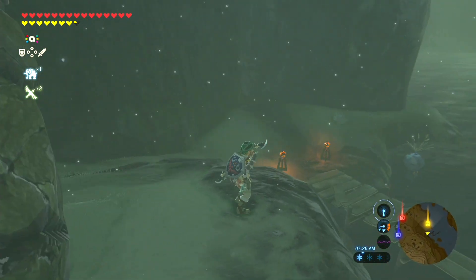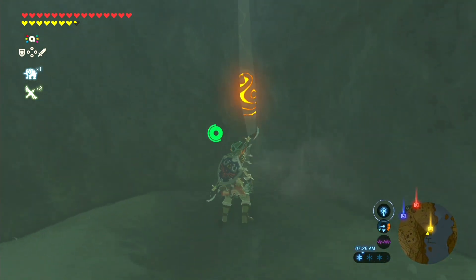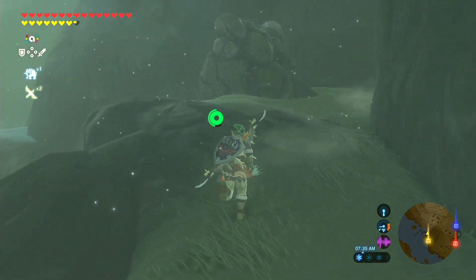Now that we're down here by the docks, right at the entrance to this dock you should be able to see the shrine right through that gap. Sadly, Link cannot fit through there no matter what you do, so we need to find another way to get inside.